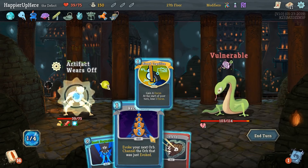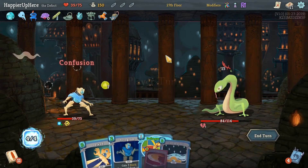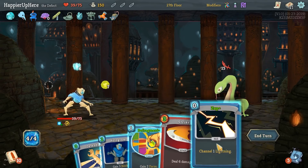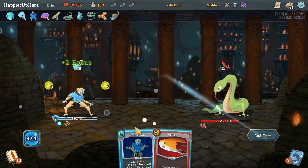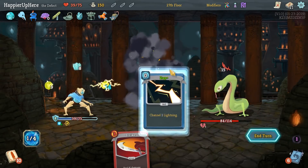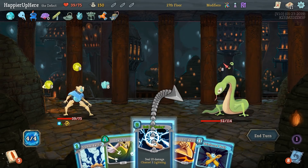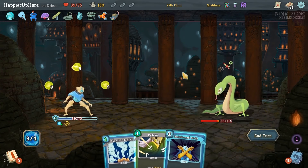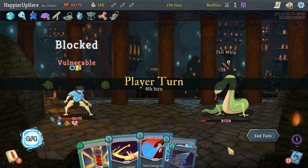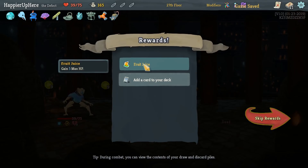Let's do Bash, Biased Cognition, and Recursion. This is relatively lucky — we can do Cool Headed, Zap, Defragment, Defend, and I'm thinking of Hologramming a Zap back. 8 incoming — Ball of Lightning, Strike, and then probably just Reinforced Body. He's dead this turn. That was a really lucky combat. Fruit juice — too bad we can't take it.